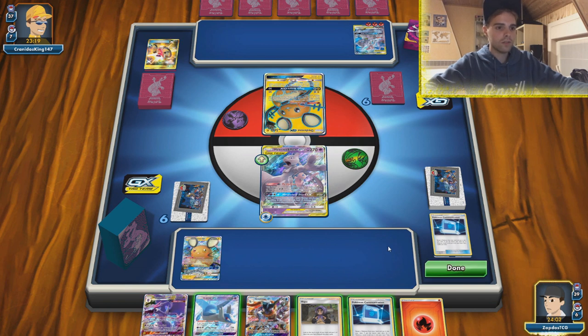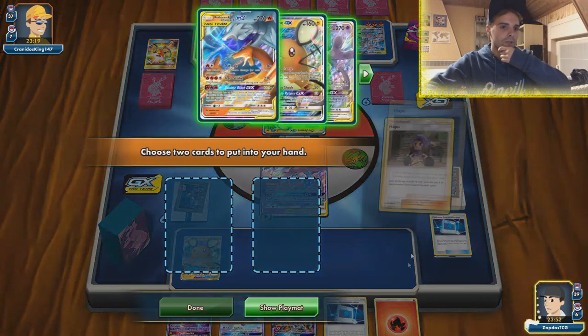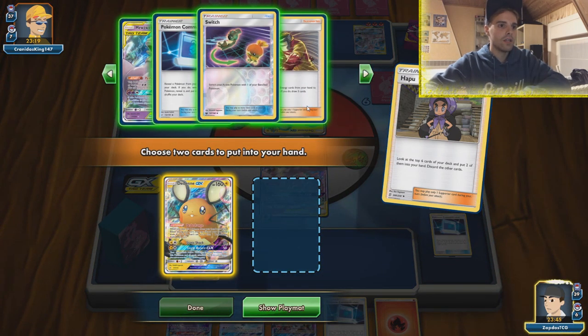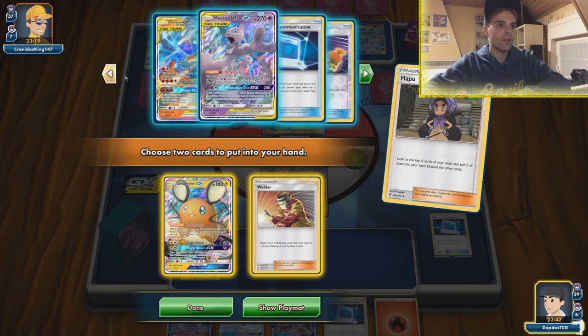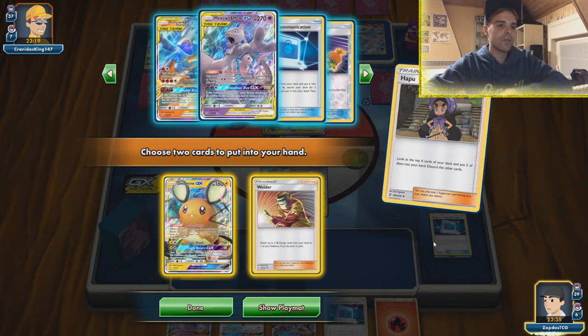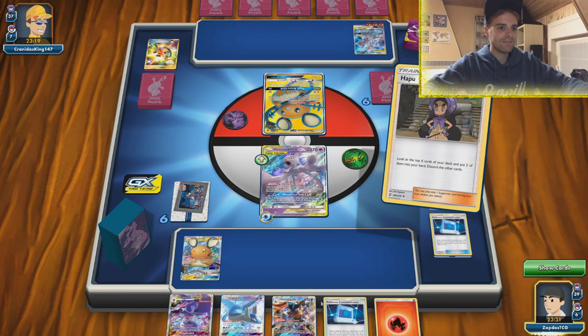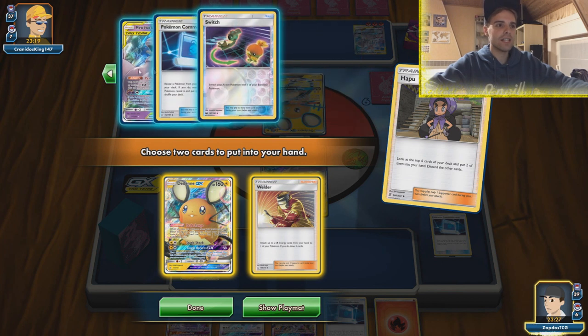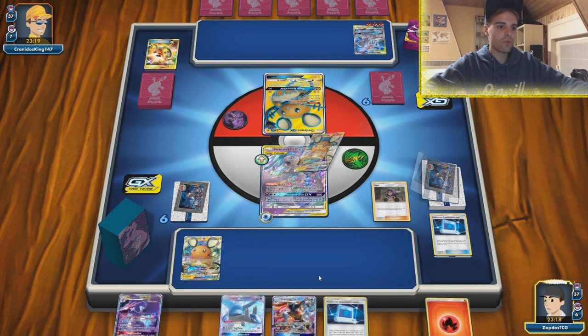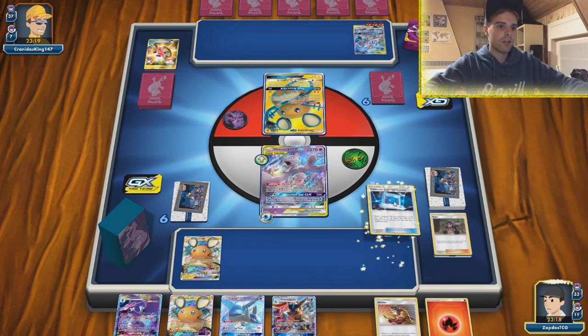Hapu! We can have a communication going around - communication and a Hapu. Let's go for the Hapu first and keep the Dedenne for next turn. Hey, a Welder - that is always great to see. There's also a switch going around but we don't have what we need actually. Will Welder work out? It depends if he gets the Giant Heart out. We could also get a second Mewtwo, switching around to the Dedenne to just stall a little bit. I think we're gonna go for this strategy and use communication.